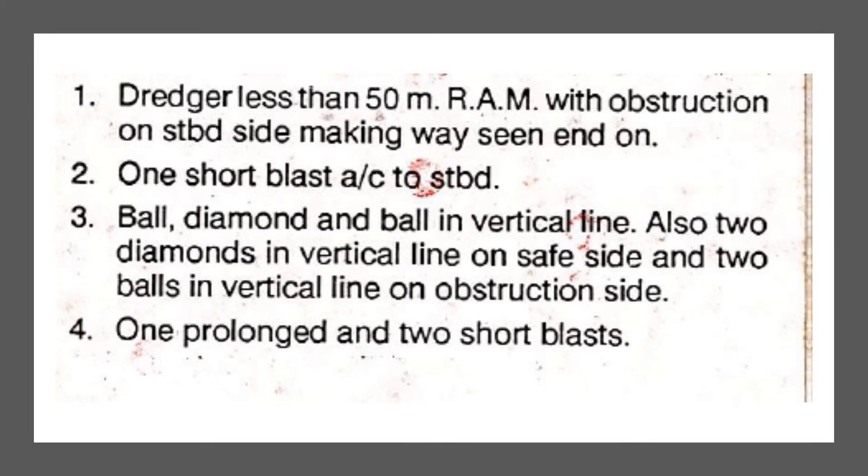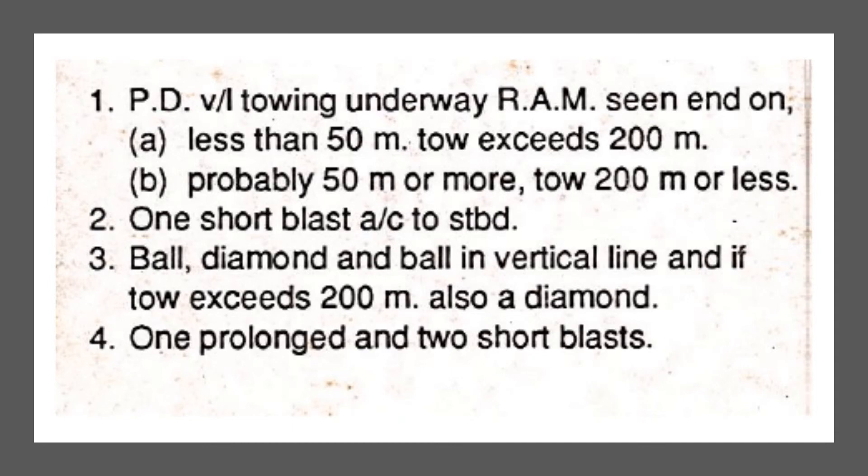One prolonged and two short blasts is the fog signal. For the next card, take a minute to recognize it. Three white lights in a vertical line — what does that tell you? The red-white-red tells you the vessel is restricted in ability to maneuver. The green and red at the bottom tell you that you can see both side lights, meaning you are on a head-on course.